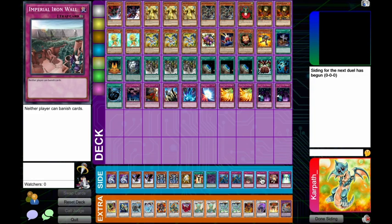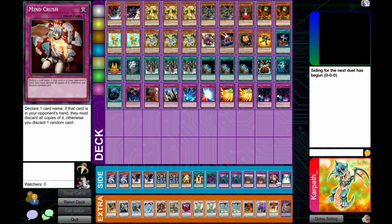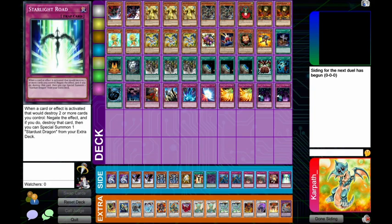Mind Crush I side in pretty much everything — it's good against so many decks and great against stuff you just don't want to lose to like FTK combos. Starlight Road: I generally side this when I'm playing traps because there are decks it's randomly really good against, like Lightsworn and Gladiator Beast. It's a blowout if you bring it in and they're not expecting it, so I like to side one in a lot of my decks.